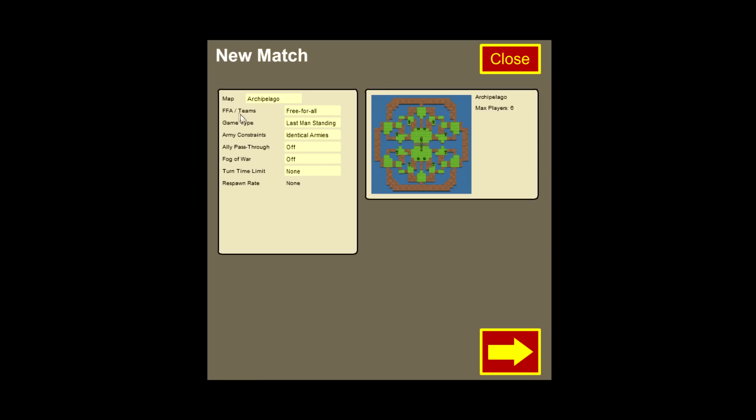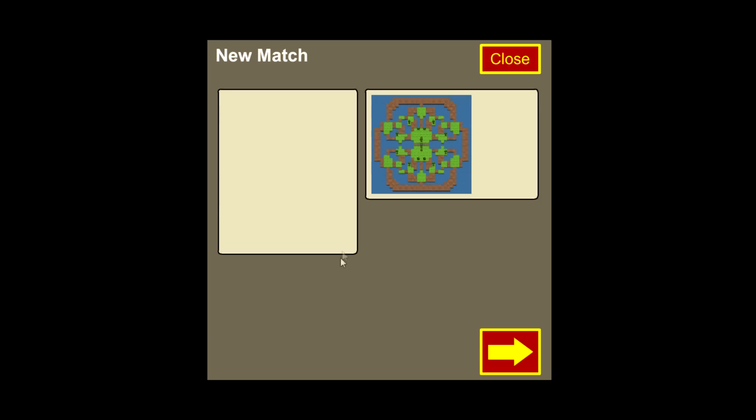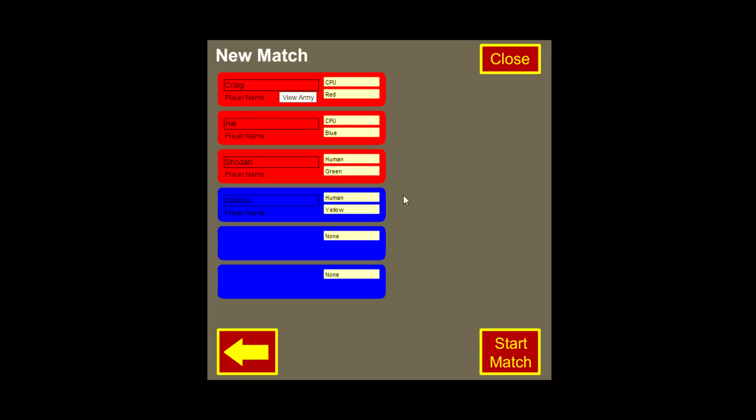You might also notice there is a brand new option: Free for all / Teams. There is now team match support — two versus two, or if you have a large enough map, two versus two versus two. You can configure that by setting players to none, human, or CPU. If you want, you can do two on one, or if you want a match to be really lopsided, three versus one — me playing with two CPU allies against a fourth player who would be a human. Pretty cool stuff.